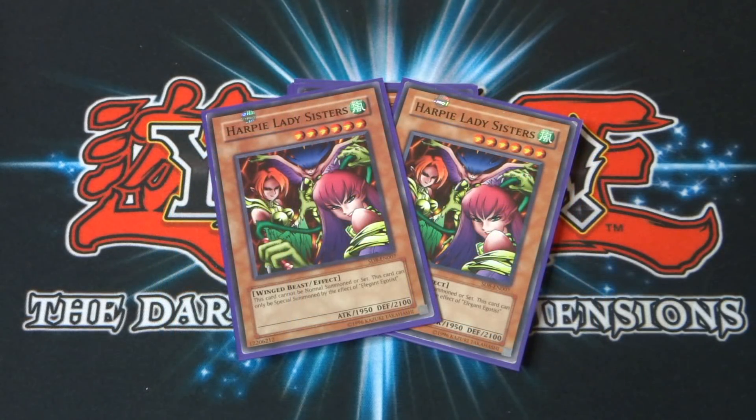I run two copies of Harpy Lady Sisters — a six-star monster with 1,950 attack and 2,100 defense. This card cannot be normal summoned or set; it can only be special summoned by the effect of Elegant Egotist. I run this at two instead of three, and two works absolutely perfectly because via Elegant Egotist you can search her from your hand or deck. If you run three it'd be a bit cloggy. You'll see her pretty much every duel and you can boost her attack using Cyber Shield.